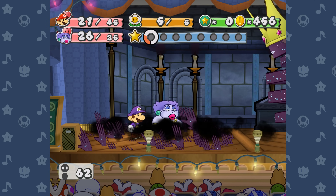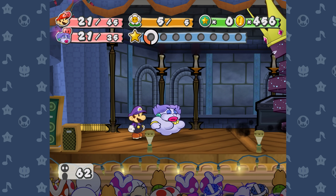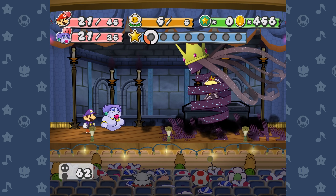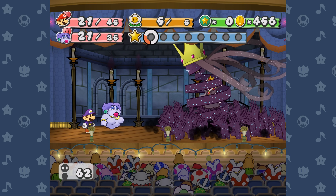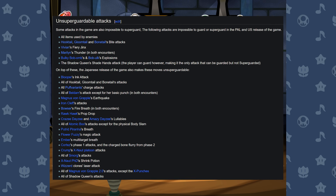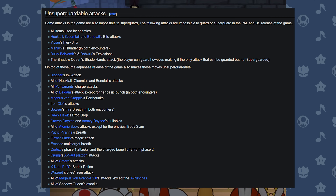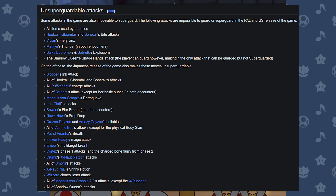The only other attack in the game that can't be superguarded is when the Shadow Queen's dead hands pull your character underground and do horrible, unspeakable things to them. Interestingly enough, it actually can be regular guarded, which makes it the only attack in the game that can be guarded but not superguarded. I'm guessing the reason for this is that all of the Shadow Queen's attacks are unsuper-guardable in the Japanese version, and this was just an oversight that wasn't changed in the US version.